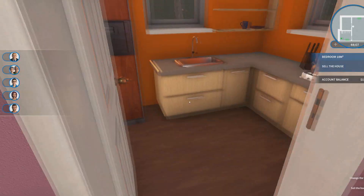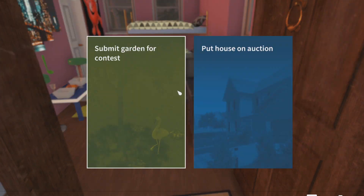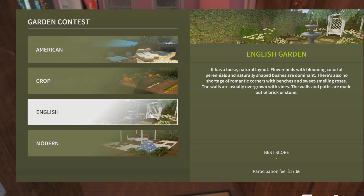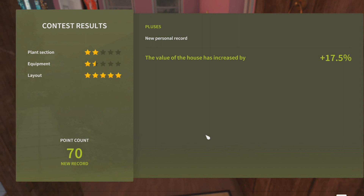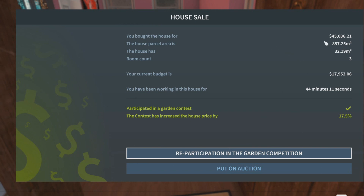Perfect. Let's sell. So we just hit enter. I'd say our garden is very... American. The value of the house has increased by 17% — hot damn. Our layout was very nice apparently. I bought the house for 45,000. Three rooms. Been working on this house for 44 minutes apparently.